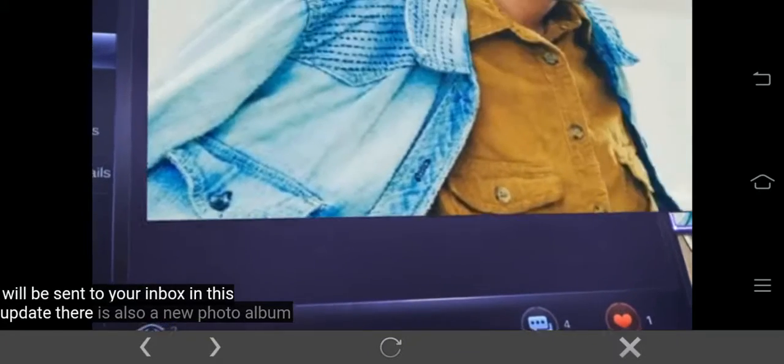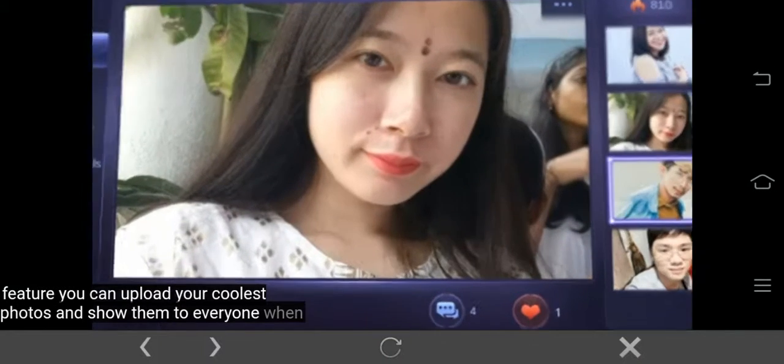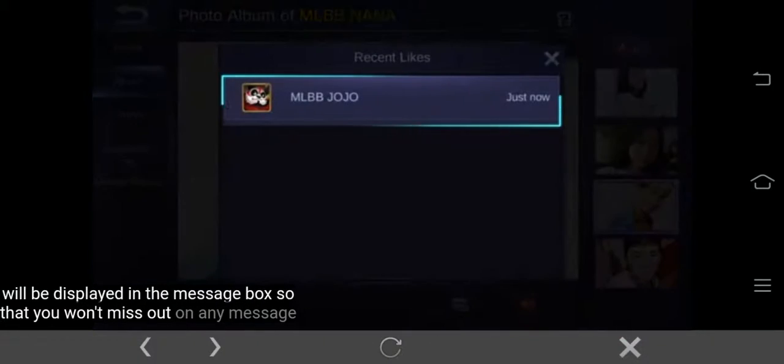In this update, there is also a new photo album feature. You can upload your coolest photos and show them to everyone. When you check others' albums, you can also leave your likes and comments. You will receive likes and comments from others on the main interface, and replies from other players will be displayed in the message box, so that you won't miss out on any message.